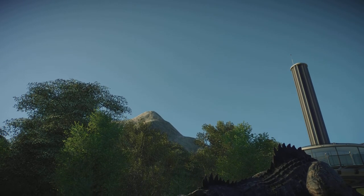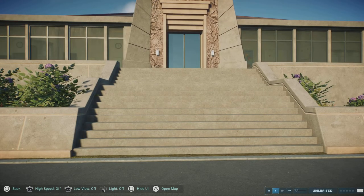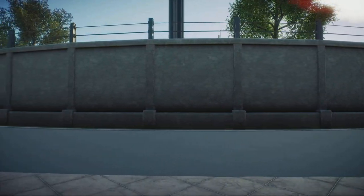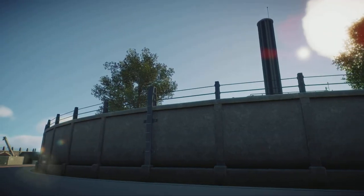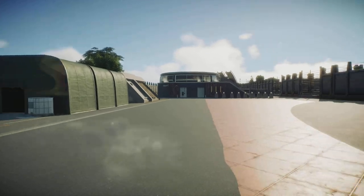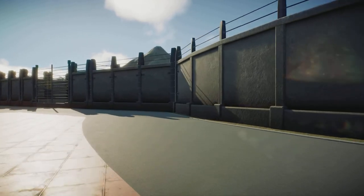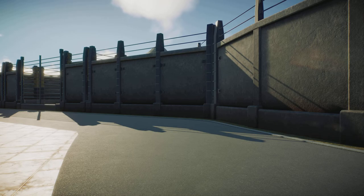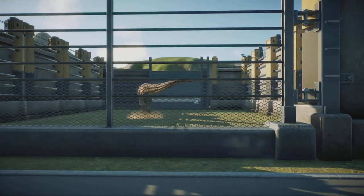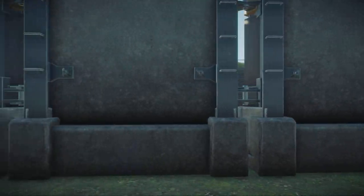We're heading over to Level Three — warning, this one will be disturbing for all. Here we are at Alpha Facility Level Three, which we have decided will be mainly for our guests' entertainment. We are not good people here at Biosyn — for goodness sake we put chips that control their free will and use them in a death pit in Jurassic World Dominion. The Giga is not the only thing because the Giga has been shown to have many scars and wounds, and you may be wondering where it gets those.